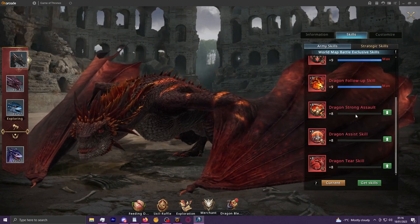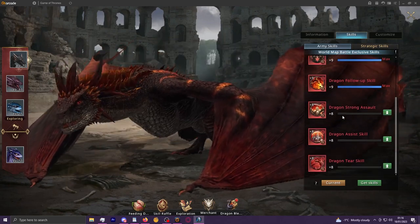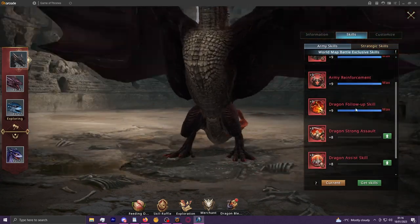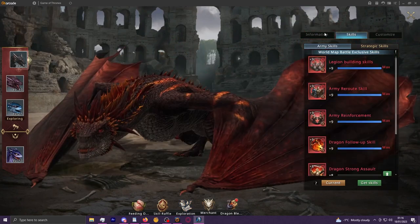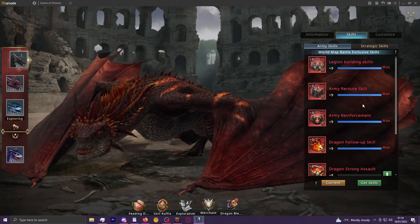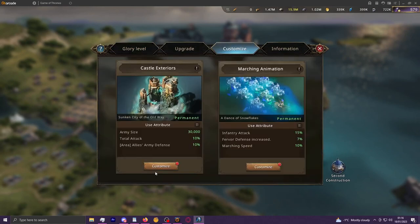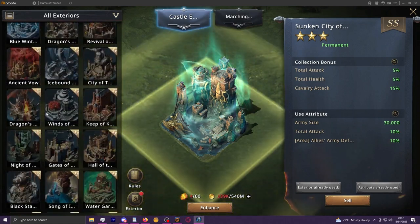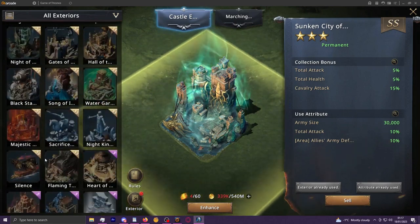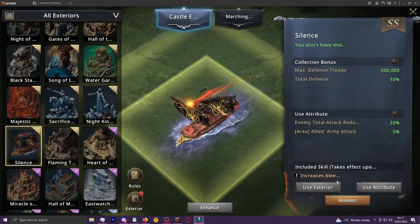For dragon skill priorities: as always reinforcement, reboot, rally size if you're a rally player, then you'd fill out remaining slots with legion damage, legion survival, legion healing, or whatever you already have. For castle skins there is one skin that synergizes with bleed — the Boat skin, namesake of the Black Pearl. It's been memed for being anti-climactic, just a boat sitting on grass.